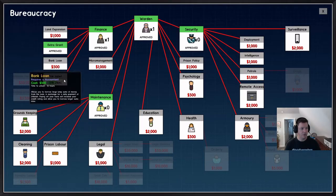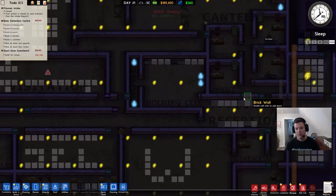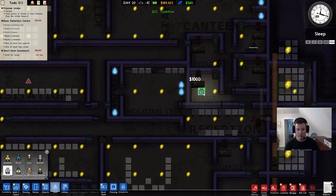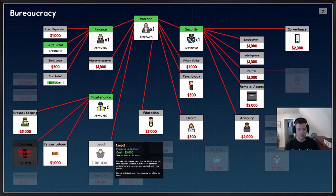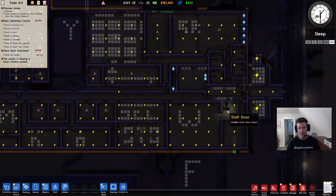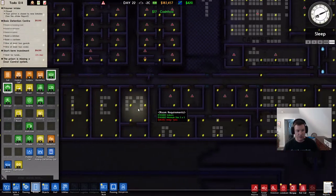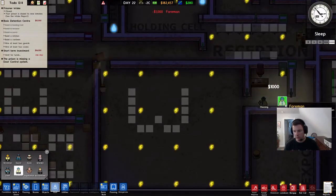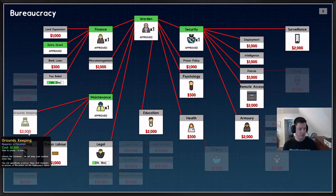The accountant researched extra grants. Oh, I see — I need a foreman. The foreman is going to be down here, but I screwed up. I need to put other people in there first — like the chief. Let me make that not an office, make that a psychiatrist's office, and make that not an office either. Now I can hire this foreman and he's going to go there because that's the only office. So I've got a foreman. I can now research those things. I probably shouldn't do any more than I need to, but I'm going to want prison labor right out of the gates. We'll need health, education, deployment, patrols.